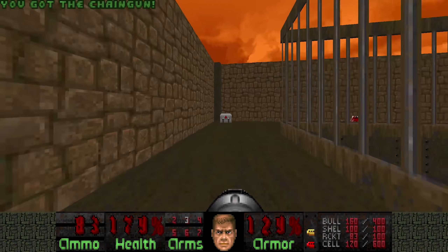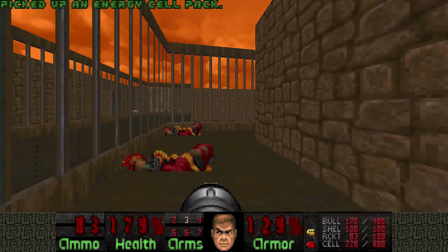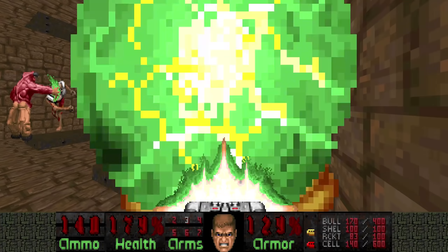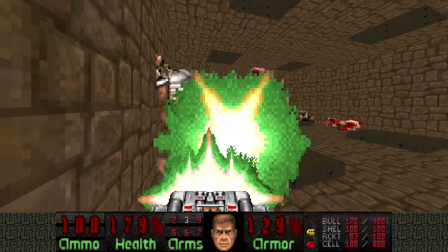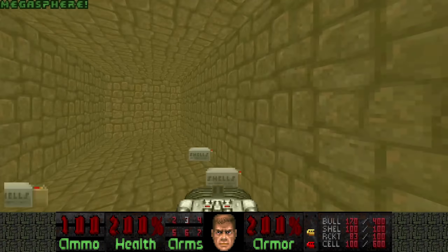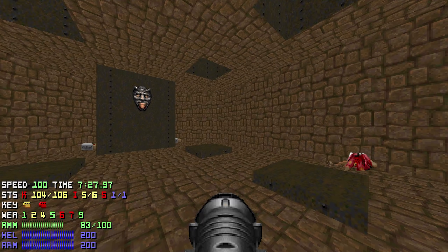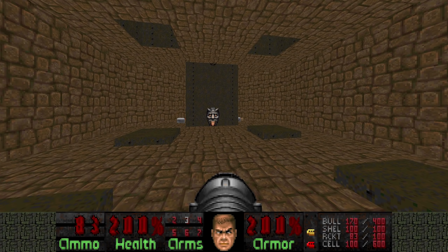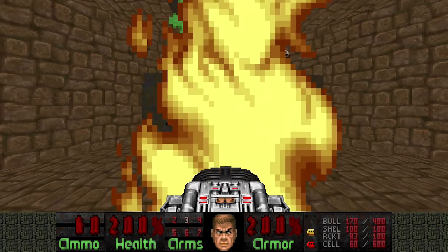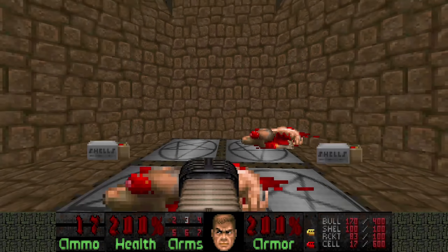Now let's grab these cells real quick and finish the level. There's one more fight to do, but they give you a Megasphere, so don't worry too much. Now this elevator takes a while, so in the meantime let's check our stats — two more kills, we have all the secrets. And the remaining two kills are here — it's two Archviles.